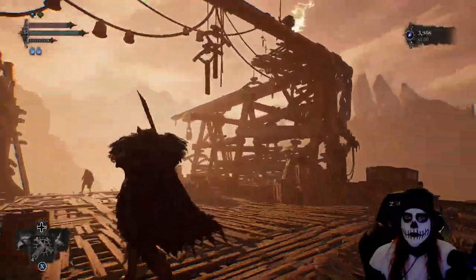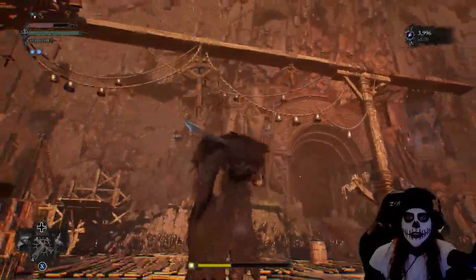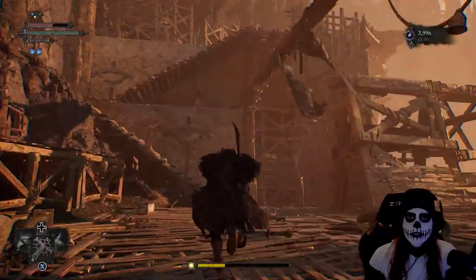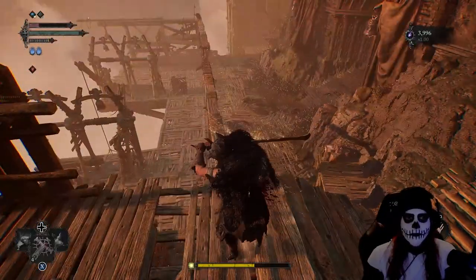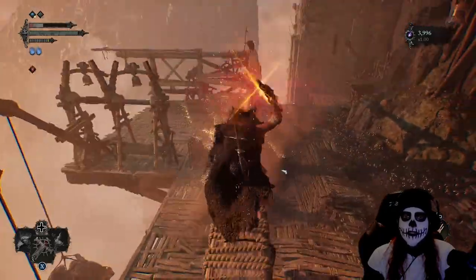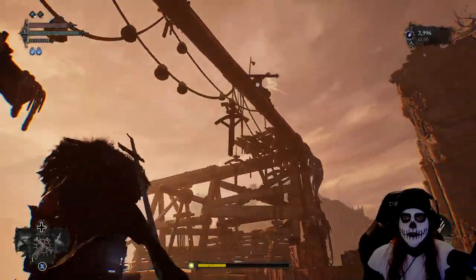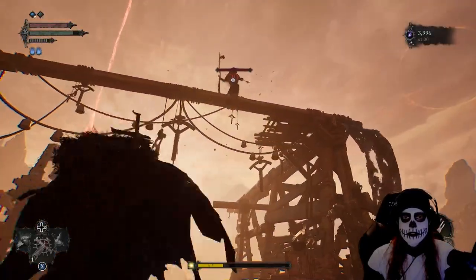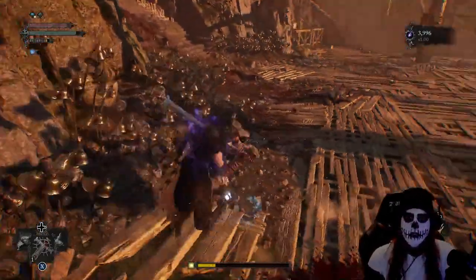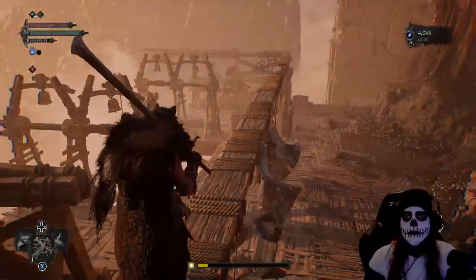In this next zone we've got one of those ranged enemy types up above. I was still early on in the game and still new to the fact that I've got ranged capability — in Elden Ring and Lies of P I never really utilized ranged. I ended up reminding myself that I have a throwable, but for whatever reason I was throwing a rock instead. So I got frustrated, used the lamp, tossed him over the edge, and now we're finally able to move across.